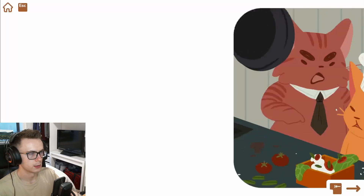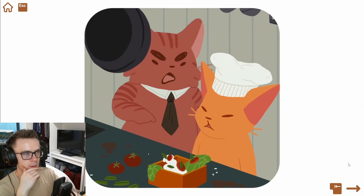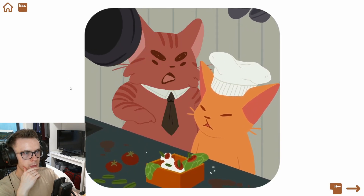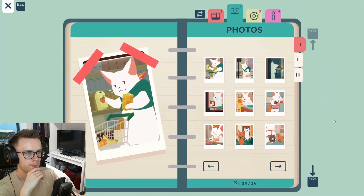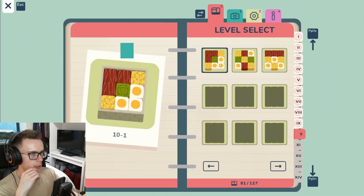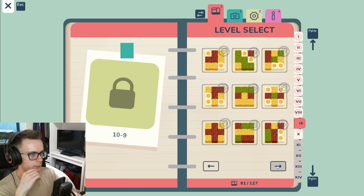Yeah, what was the deal with this — is there more than just the one photo? Typically there has been. Will they — okay, stuff moves around with my mouse. Oh, that seems to be it. Alright, so that is level nine complete. Level nine!